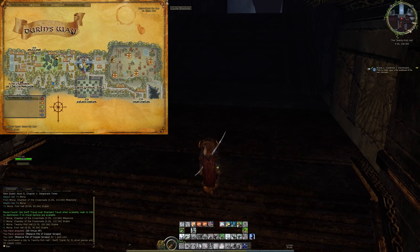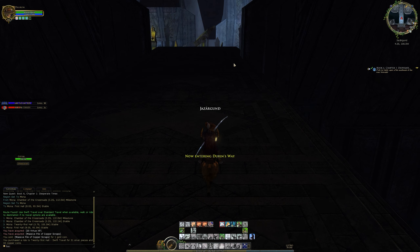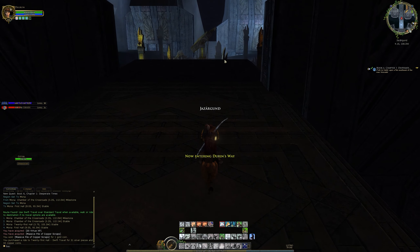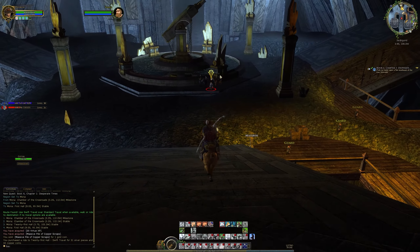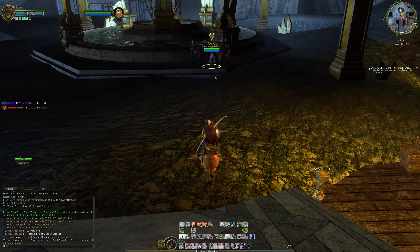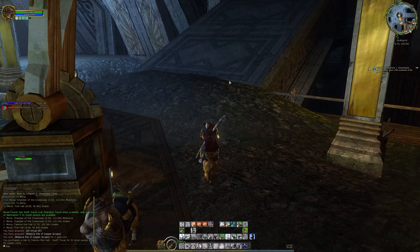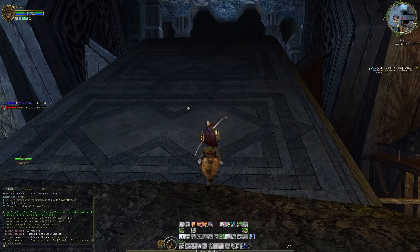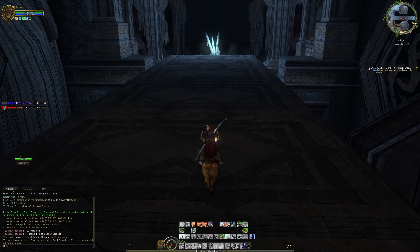I'm just going to have a look at this Stable Master and see if we're able to travel — specifically to the First Hall, because it might be one of those locations where it's just automatically unlocked. If it's not, then we'll just head over. 'May Durin return soon to his halls.' Yeah, I'm not going to bore you with it. I'm just going to stay on my goat and travel.